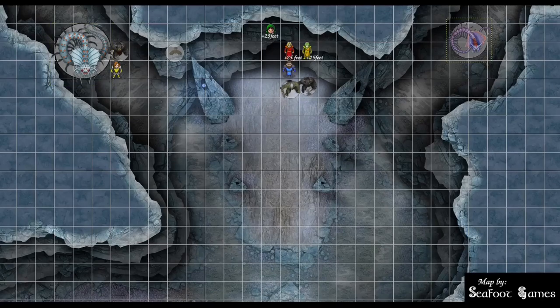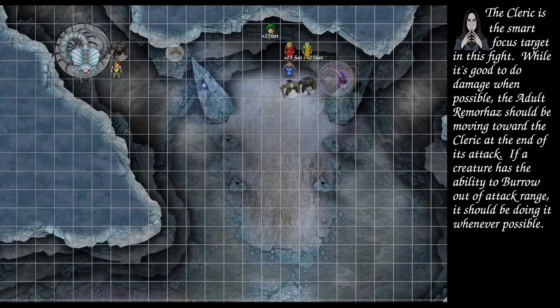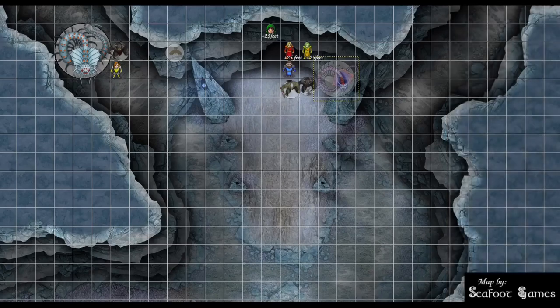This Remoraz is going to burrow into the ground and dash to reposition. Over here, the Remoraz is going to attack — 21 to hit you, fighter. That hits. Take 41 points of piercing damage and 5 points of fire damage. You are grappled, meaning you have a speed of zero, and you are also restrained, meaning you have advantage to be hit and disadvantage to hit other people.